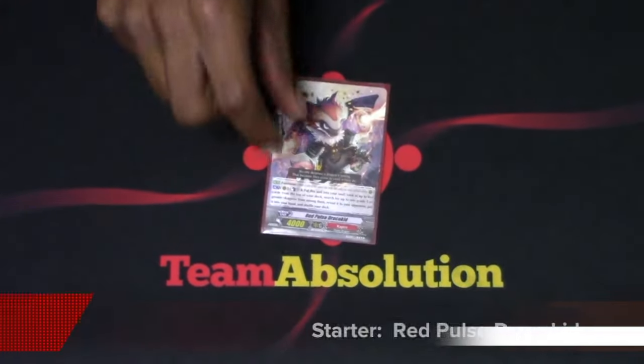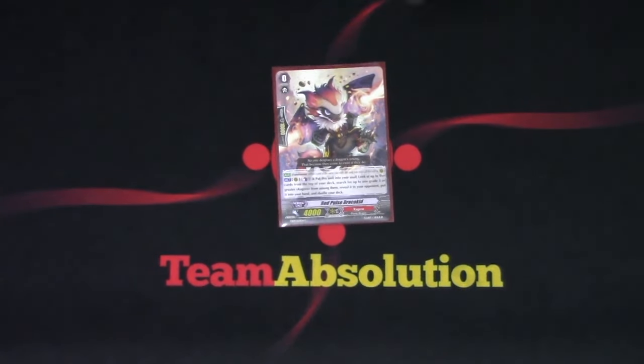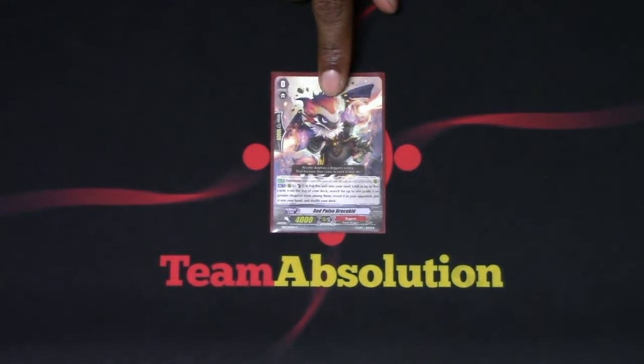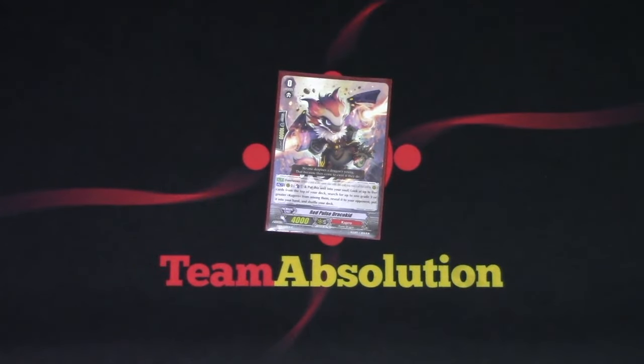For the starter, I'm still using Dracokid — not because Undo is bad or anything, but Undo is slow. I'm more worried about the mirror or any other retire or interference mechanics that would stop me from ever using Undo. Also, this gives me the chance to grab the Grade 3 early if I need it, which is nice. I can use this faster, a lot more utility behind it, and I think the risk is worth it.